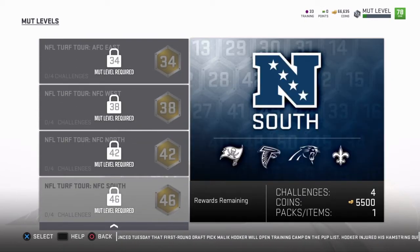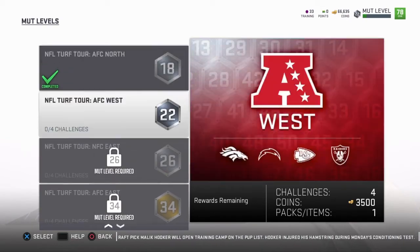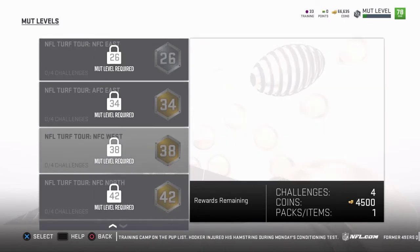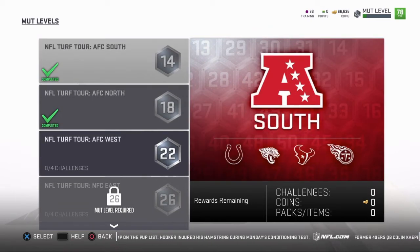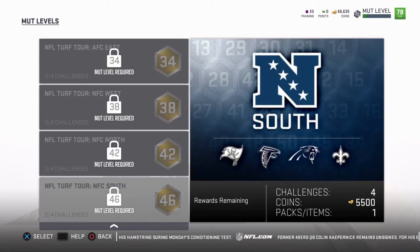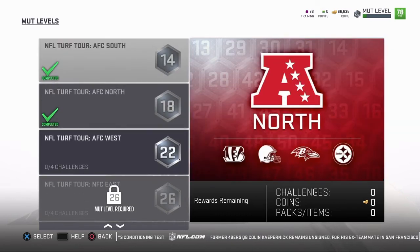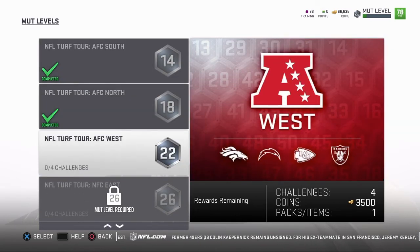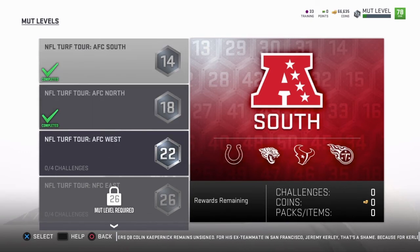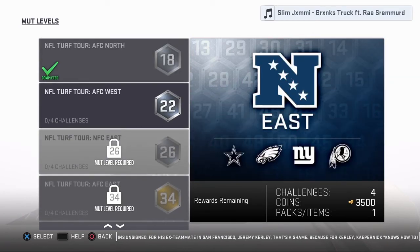Now, imagine if you had a level 46. If you're watching this video and you have a level 46, that's damn near almost 100,000 coins. That would be like an estimate — I think it's 6,000 times 8, that's 72,000 coins right there off of quick sales. And imagine the rewards that you will get after completing them. I know this one right here I had picked up like 2,000 or 3,000 extra coins and then a pack, so it varies depending on each set. That's definitely a plus right there.